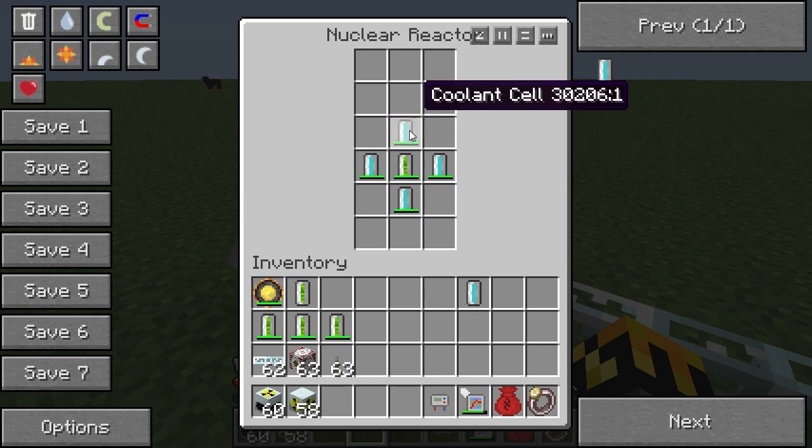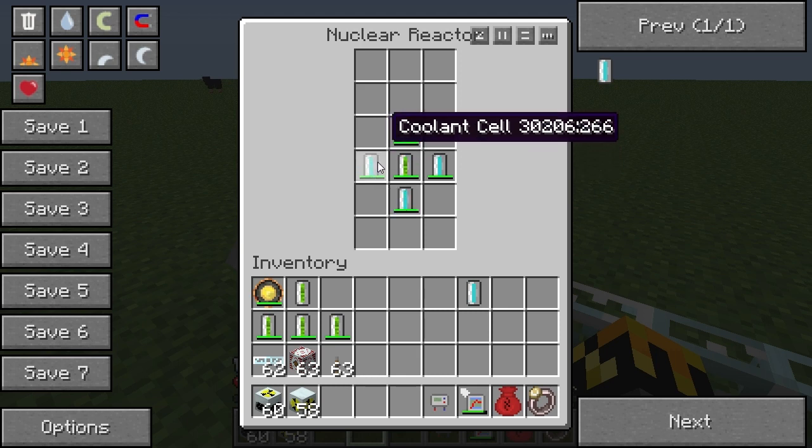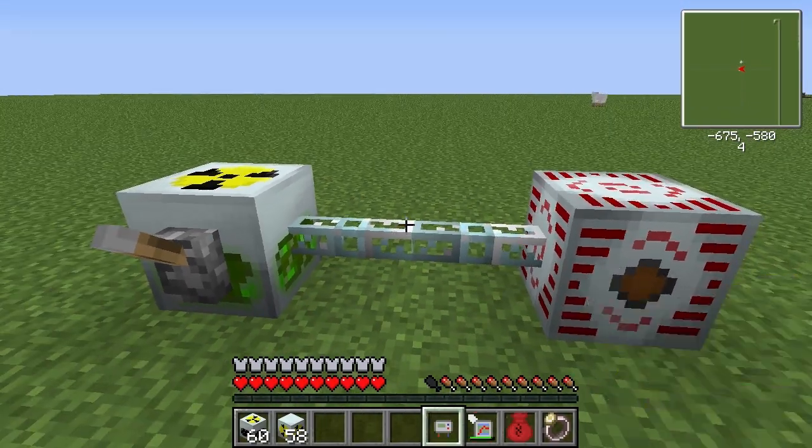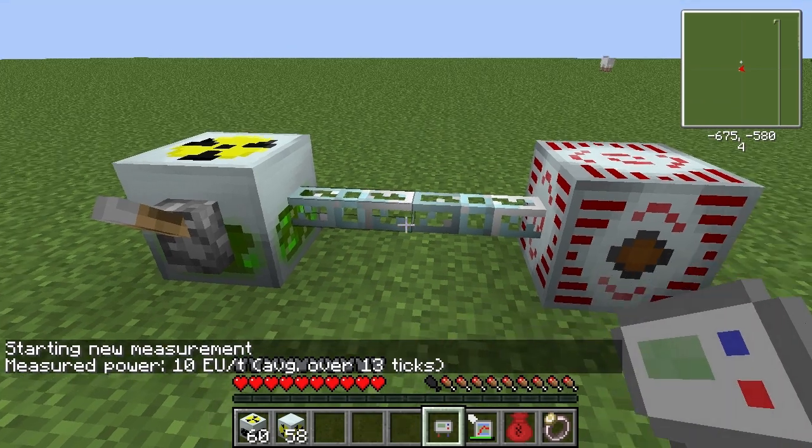Four coolant cells for one uranium cell will stabilize the temperature - we see how it's not going up anymore? It's also not going down; it is completely even. If I shut off the reactor and let it cool down to zero, it will stay zero. This is now a stable Mark 1 reactor. Mark 1 means it will run constantly - I could replace uranium cells and keep it running without ever having to shut it down for a cooling cycle.